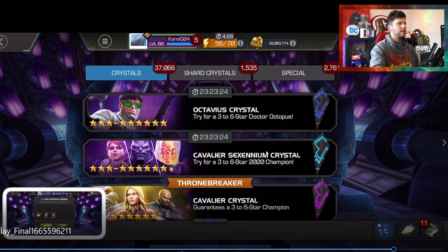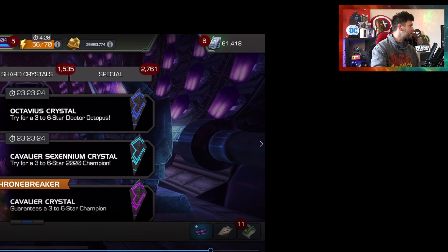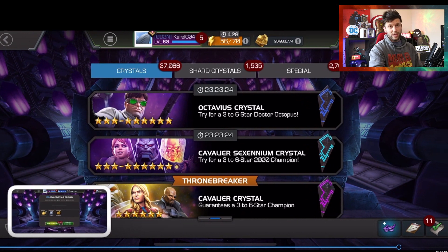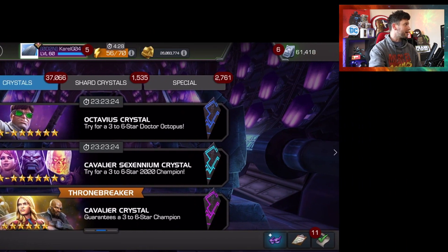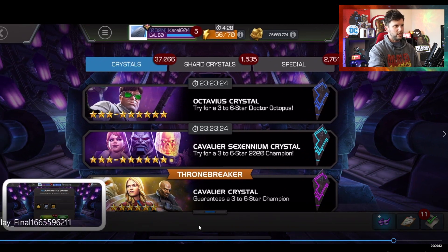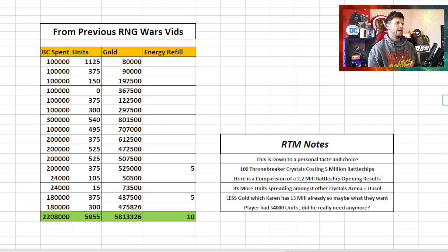Interesting. You can see Carol ends on 26 million gold with 61,418 units — that's a lot of units. There are some important things to note here, so we're going to move to a spreadsheet now. I thought: let's make a video on the RNG situation and the thought processes around it.